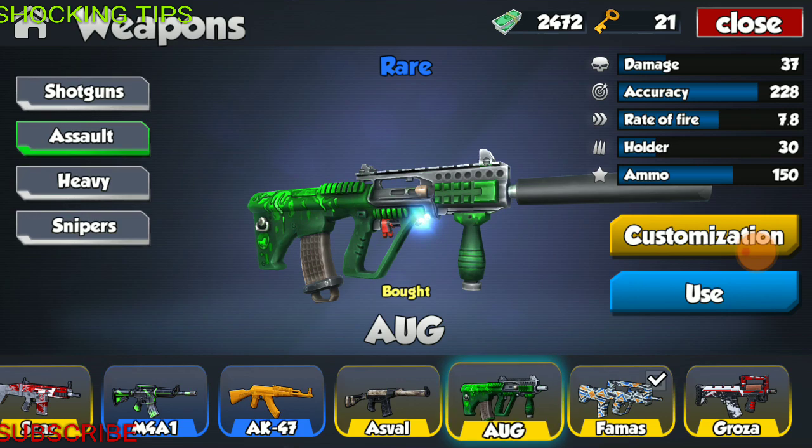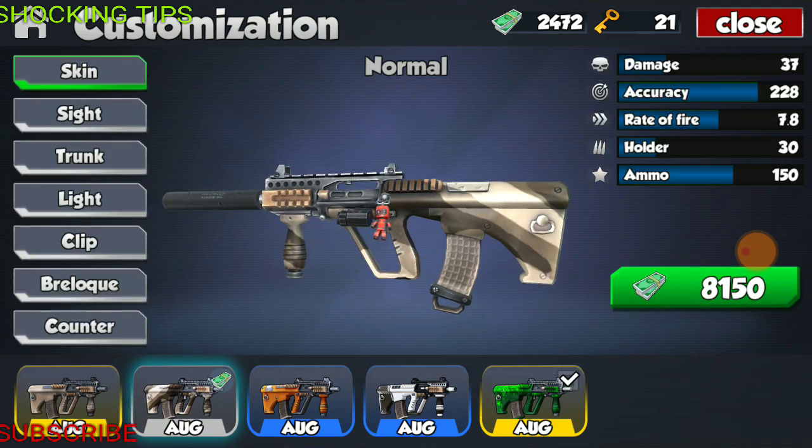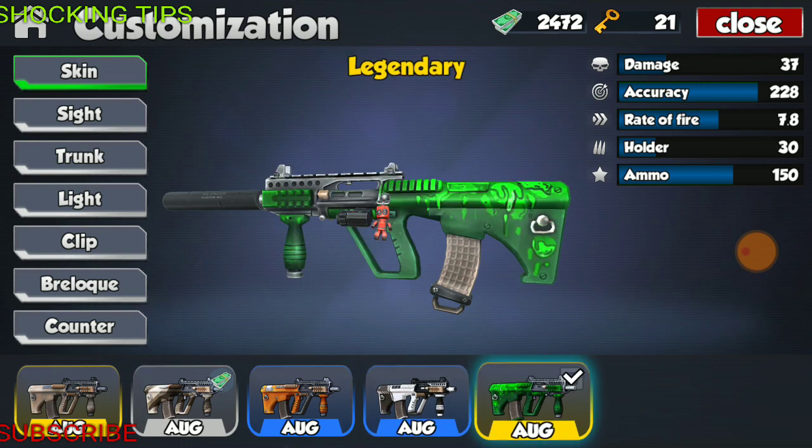Moving on to the AUG. The AUG, fully modified, has the specs of 37 damage, accuracy of 228 — the most accurate high-tier assault weapon in the game — fire rate of 7.8, holder of 30 rounds, and total ammo of 150. This weapon has 4 skins: brown number one, an orange that gives me a headache when I look at it, a black, brown, and white, and the slime skin which is the legendary.